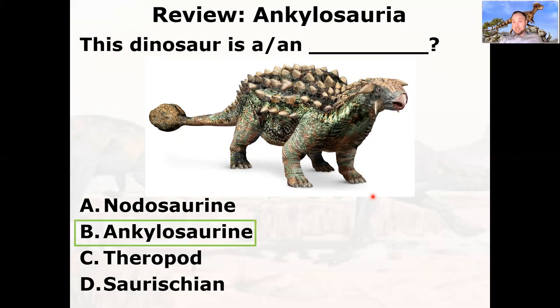This is an Ankylosaurine — an Ankylosaur of some kind. I think this actually is Ankylosaurus itself. How can you tell it's not a Notosaur? The big giveaway is the big ball at the end of the tail. The more derived Ankylosaurines had tail clubs, and the Nodosaurids didn't. Not all Ankylosaurines had tail clubs, but the more derived forms did. All of the dinosaurs we're talking about this module are Ornithischians, and this is no exception.